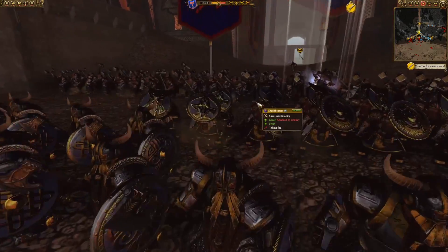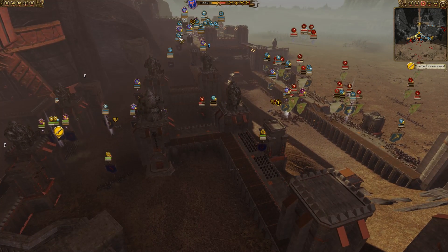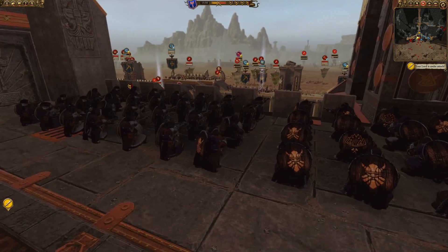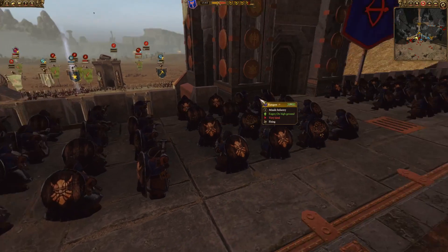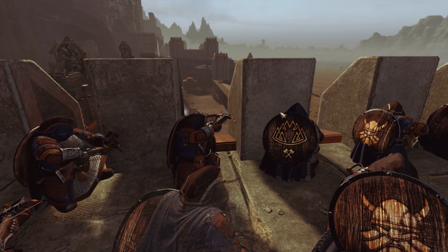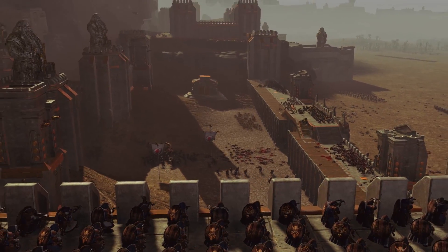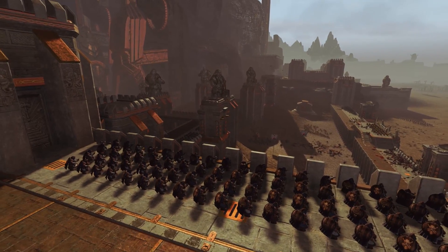They have some iron breakers and hammerers but I think they need to start falling back from these positions. The force up here — I think it's Thorgrimm — needs to start bringing their army down because the gates and walls look like they're about to be lost. The good thing is these rangers are having a field day shooting at enemy units, getting constant shots off against the enemy ranks, but it definitely looks like they're being slowly overwhelmed.